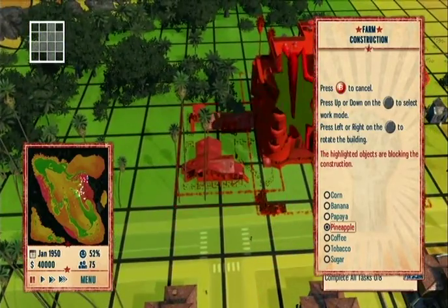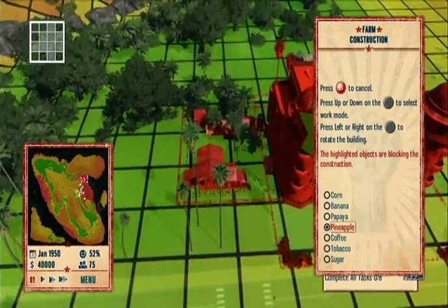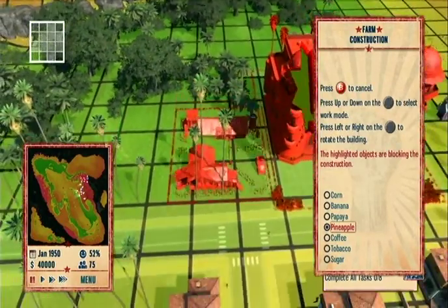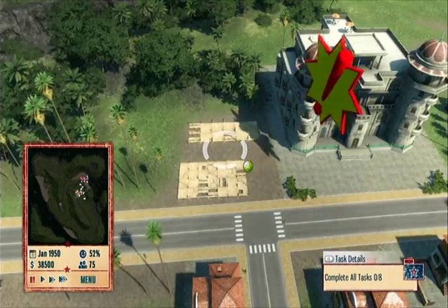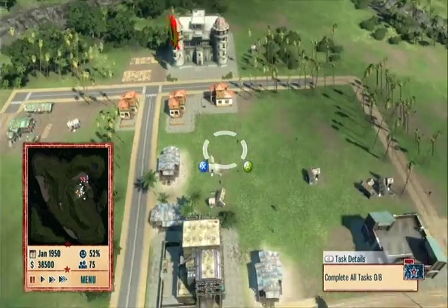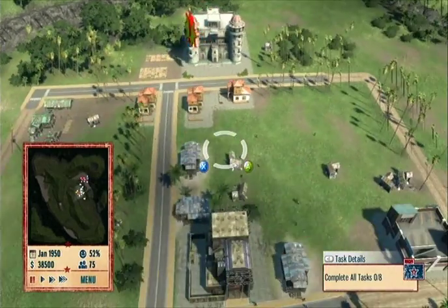Let's zoom in a bit. We'll build it right next to the road — sounds important. We definitely want pineapples here. We'll worry about making it look nice later, this is a tutorial area. Pineapple. So that will be our money farm, because all it does is print money.